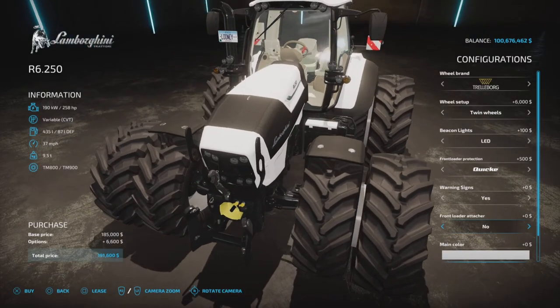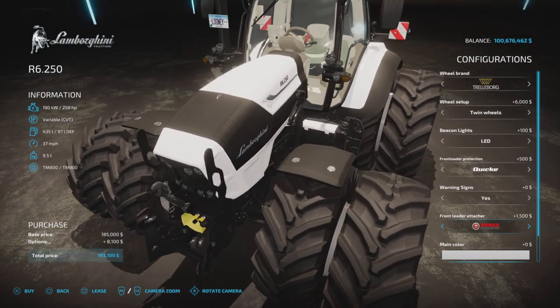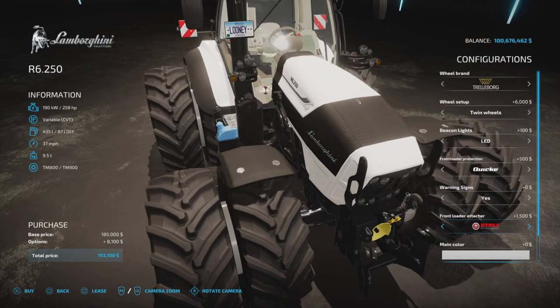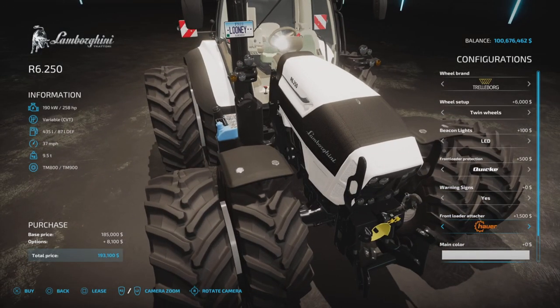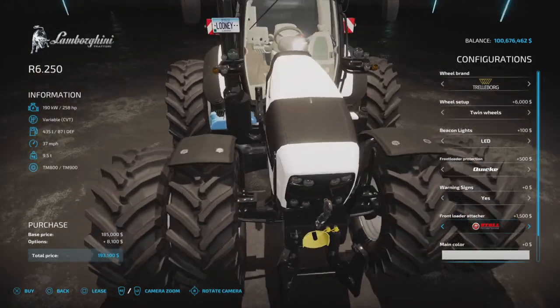And then we come to the front loader attacher. You actually get a Stoll option, which is not very common. Quicke, Hauer, or none. So interesting — you have a Stoll option. Very nice.